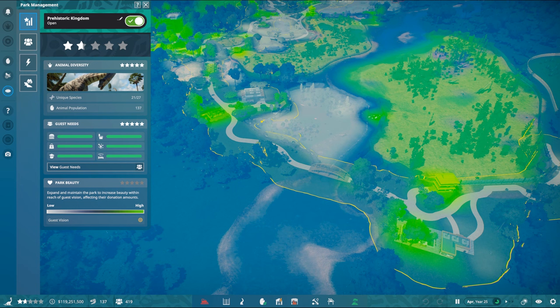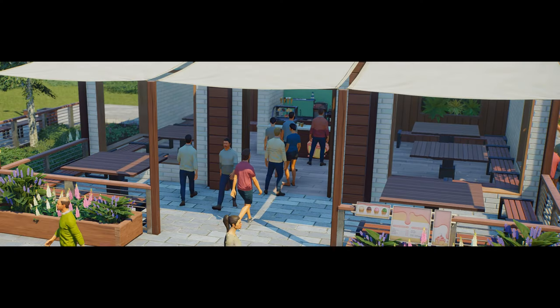A new feature is park beauty — a new component of park rating requiring players to build their park in a way that keeps the aesthetic seamless and beautiful. Gardens are a great way to boost park beauty, while foliage, fences, walls, and decorations can reduce the impact of infrastructure or dirty habitats. Guest needs have been retuned along with bug fixes affecting guest-economy interaction, plus a new queuing feature to make guest traffic more manageable and predictable.